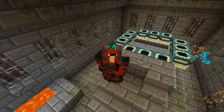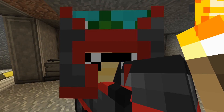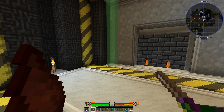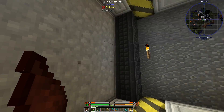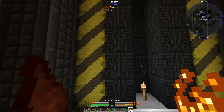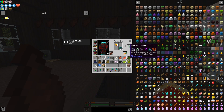Today we found the stronghold portal room and we decided to do a bit of work on our machinery. So a little bit off camera I decided to do this wall. Since this is making a bunch of ender pearls and we also have a bunch of blaze rods and blaze powder, we can make some eyes of ender.